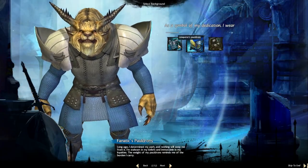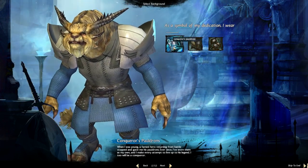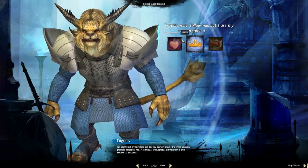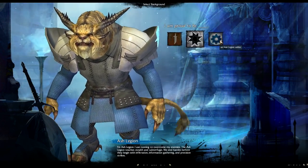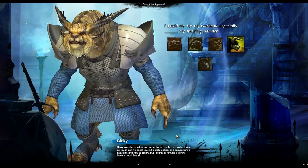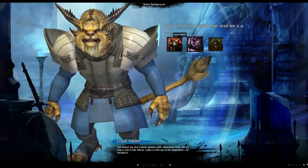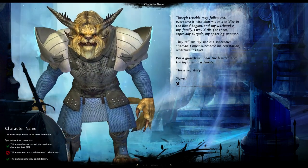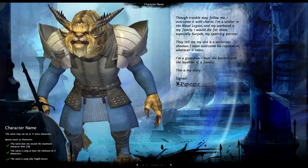Moving on, you get to choose a few things like your symbol of dedication. As a Guardian you can shape your character's backstory — things like charm, dignity, or ferocity. As a Charr you also get to choose what warband you're from. We're going with Blood Legion. It's standard stuff but it's pretty cool — you can give your character a bit more character essentially.